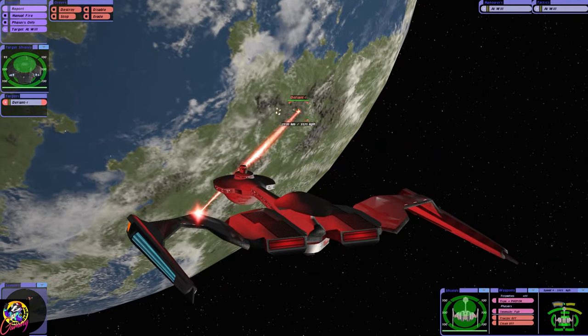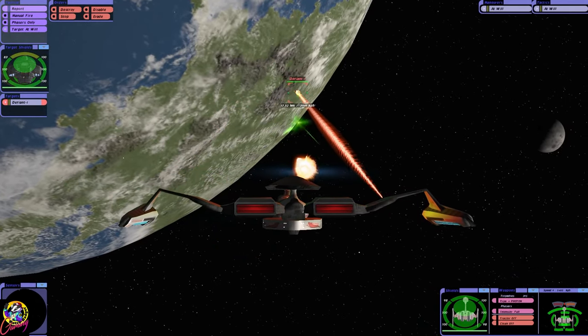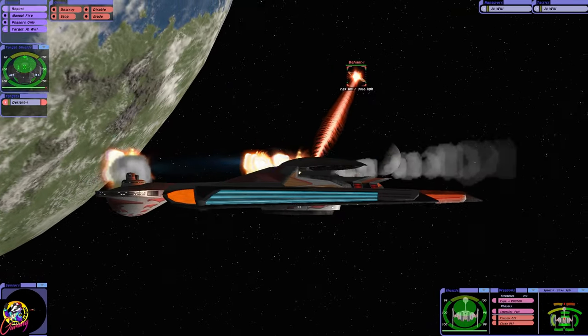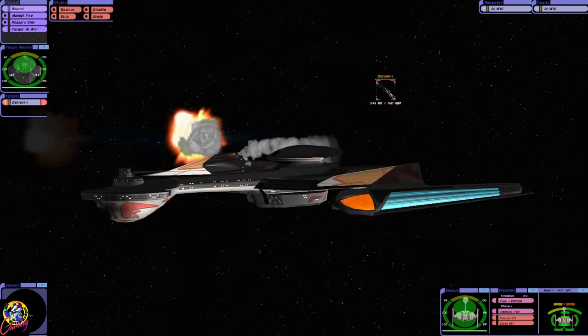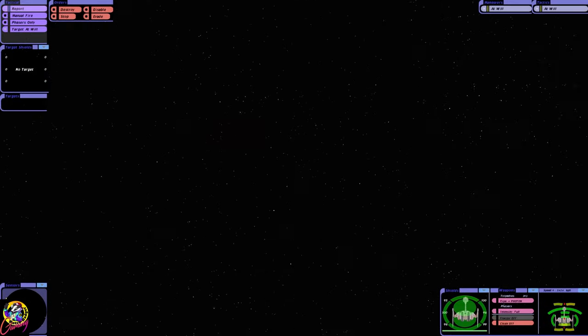There's our Phasers. Klingon Torpedoes — they look like advanced torpedoes. And from the back we have Disruptors. Perfect for fast-moving targets.